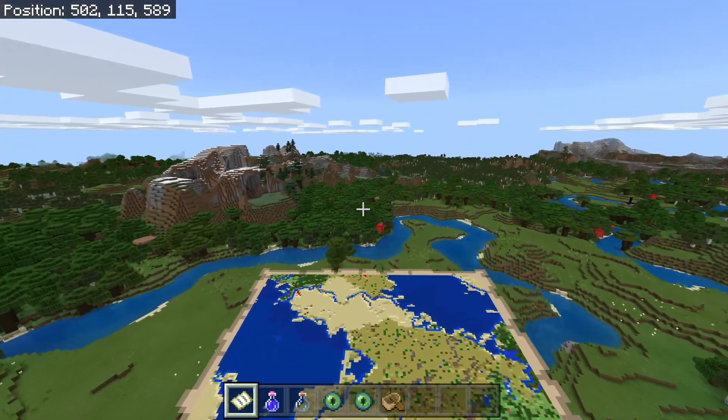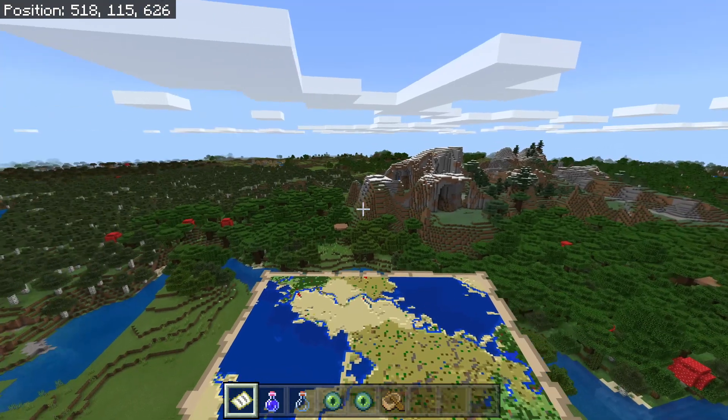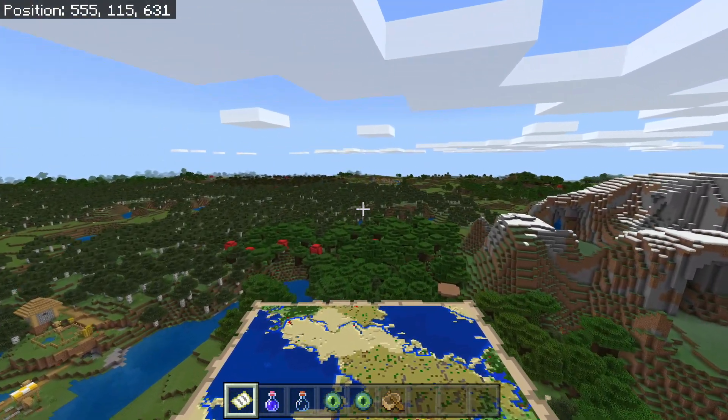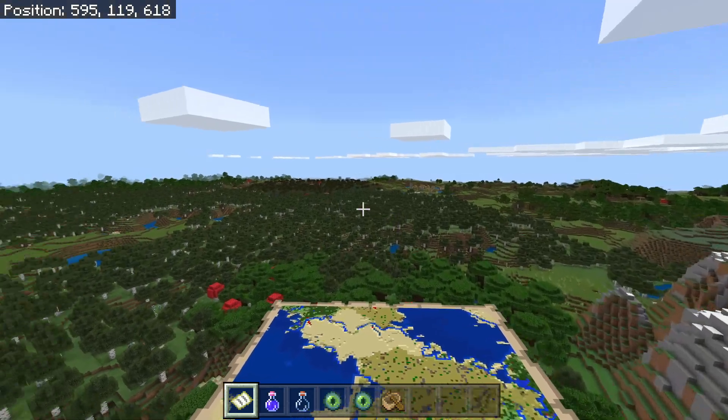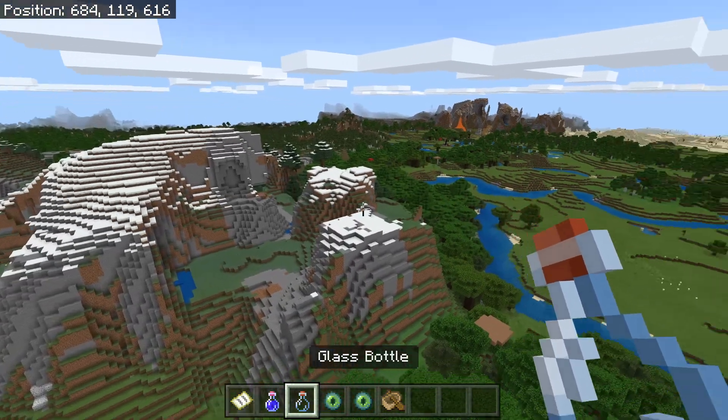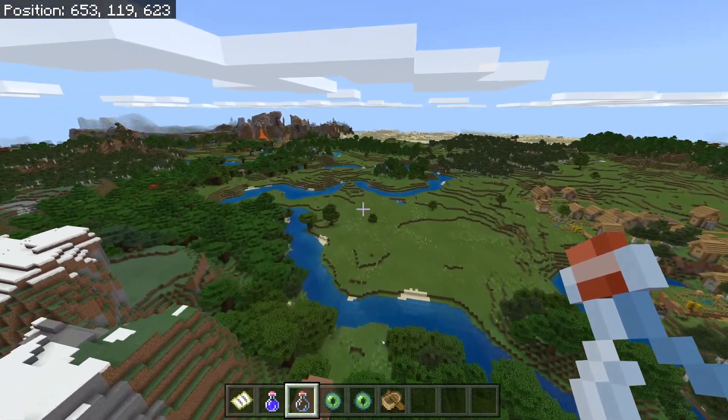There are maybe 25 villages, maybe more. We also have some ruined portals and — I thought I saw a witch hut — yeah, there's a witch hut over there too. I must have really good eyes!